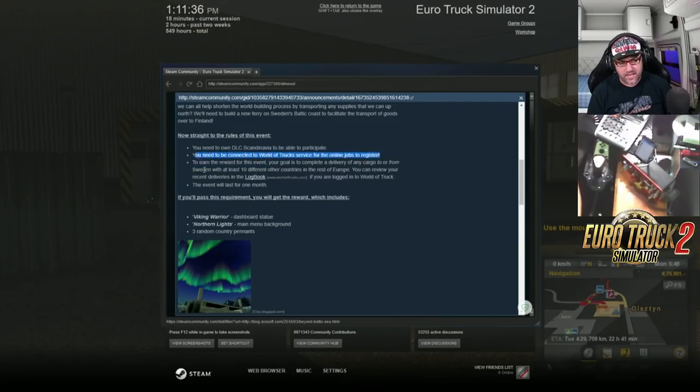To earn the reward for this event, your goal is to complete the delivery of any cargo to or from Sweden, with at least ten different other countries in the rest of Europe. You can review your recent deliveries in the log book. And again, you have to be logged into World of Trucks.